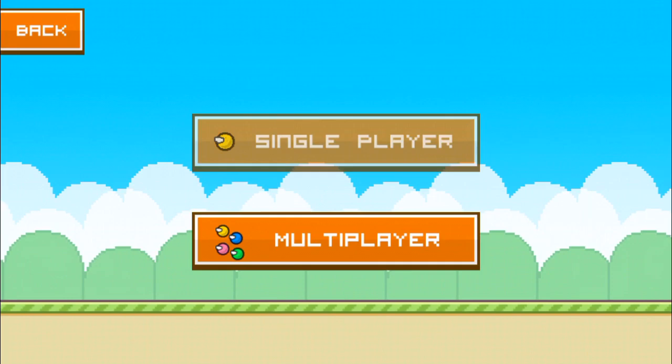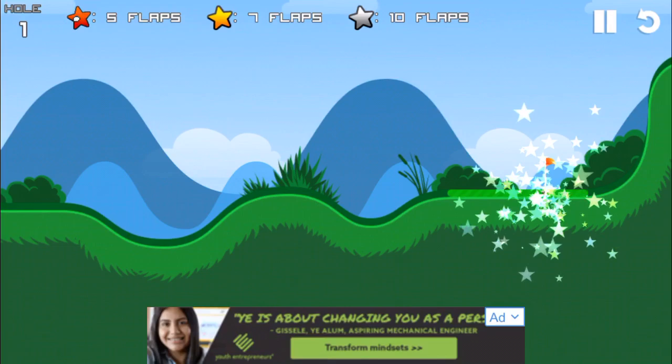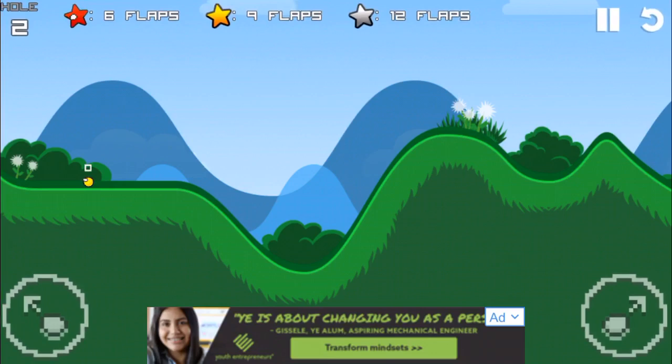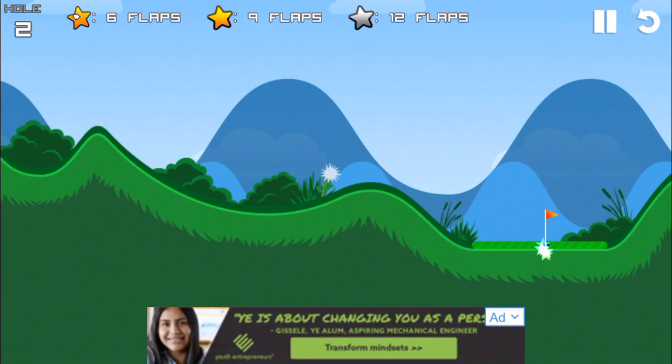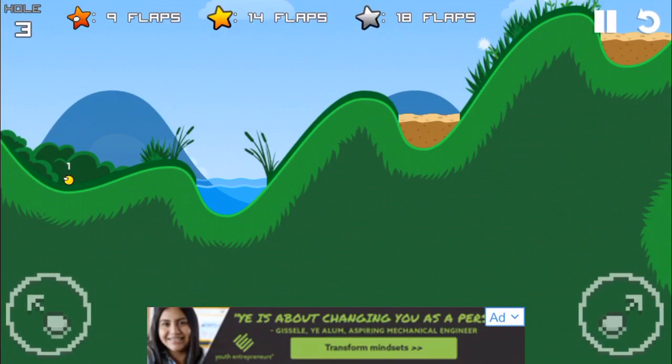Flappy Golf is a cute little friendly game where basically you're just a little ball with little wings and you have to make it into the hole under a certain number of flaps, and there are different ratings. I got 5 stars for that first easy level which meant I got a superstar rating. It's honestly really easy, I'm not trying to flex or anything. I'm mainly going for gold — there it is, got gold.